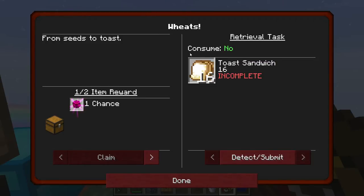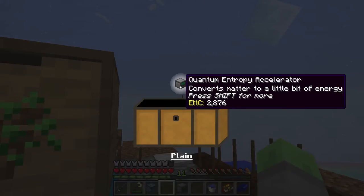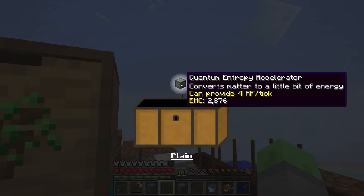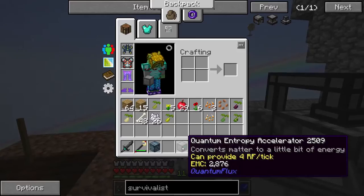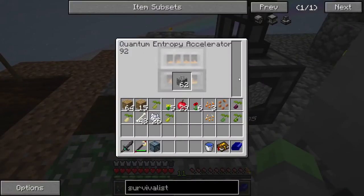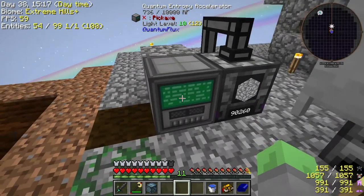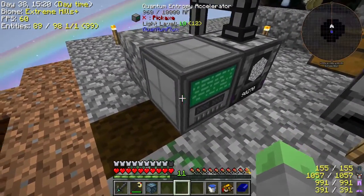So the next one is toast sandwiches - oh okay, well toast sandwiches are easy, that's just a bunch of wheat. Quantum Entropy Accelerator can provide 4 RF per tick - converts matter to a little bit of energy. Does that mean if I put cobblestone into here it will produce power? It totally does! We are totally making RF from cobblestone. That is super nice. Thank you Quantum Flux for having that item.